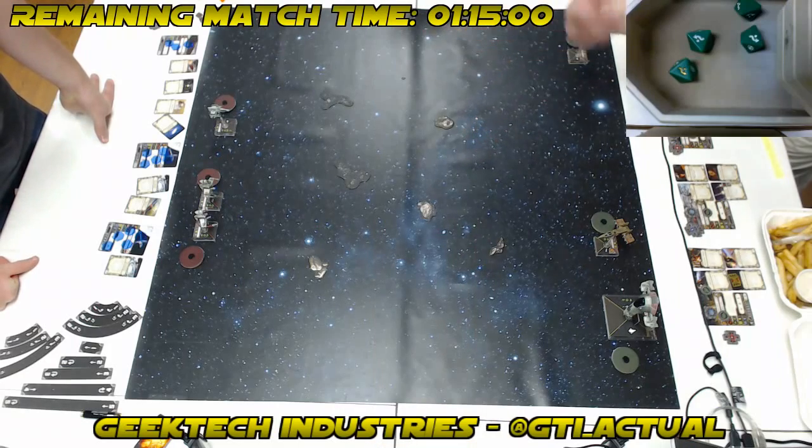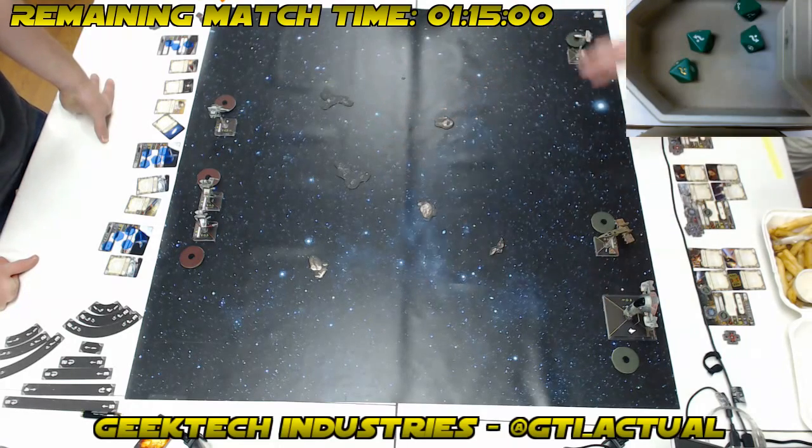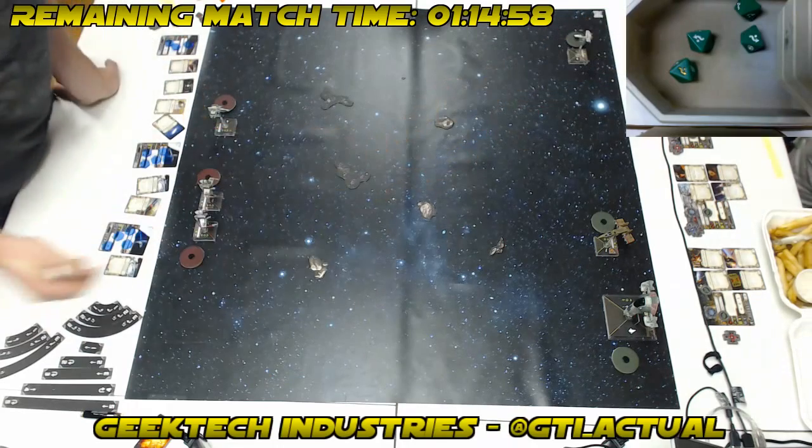We've determined initiative — I'm at 99, Matthew is at 100, so I've taken initiative. We've placed our debris and our ships, we've dialed in, and we are pretty much ready to go. Timer's on. Have a good game, sir.